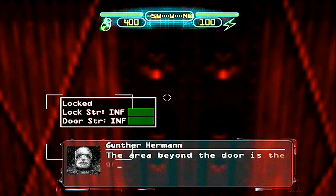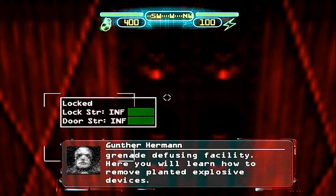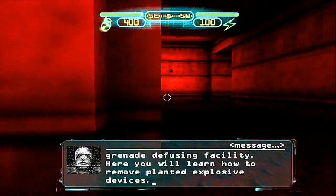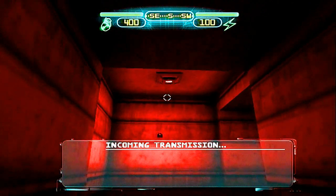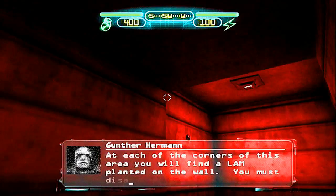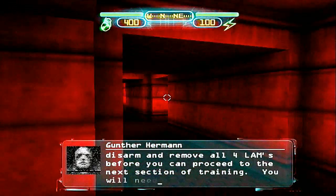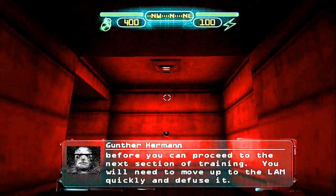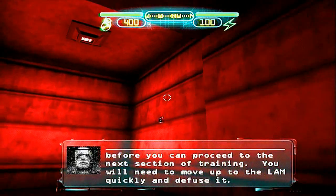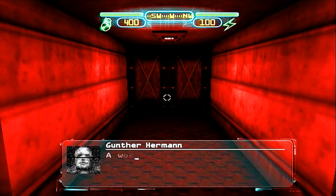The area beyond the door is the grenade defusing facility. Here you will learn how to remove planted explosive devices. At each of the corners of this area, you will find a LAM planted on the wall. You must disarm and remove all four LAMs before you can proceed to the next section of training. You will need to move up to the LAM quickly and defuse it. A word of warning, Agent.